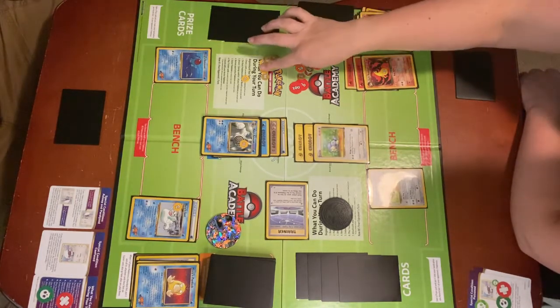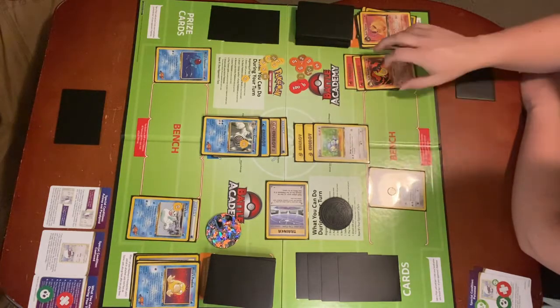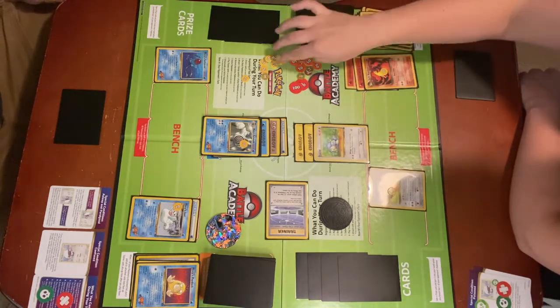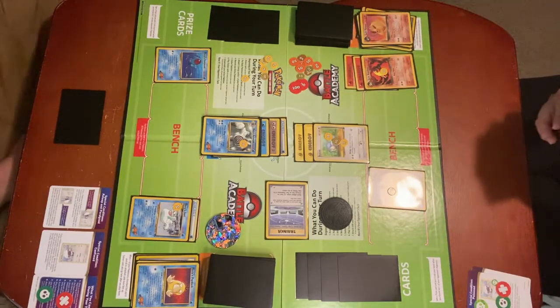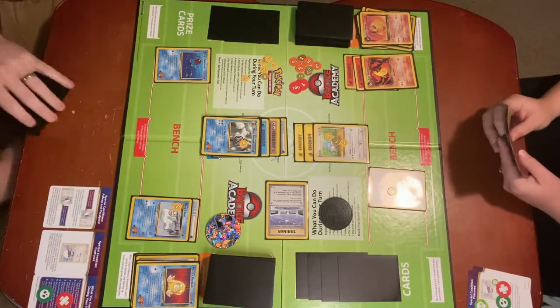So 10 damage to each of my non-Water benched Pokemon, and 30 base damage to Dratini. Dratini has 40 HP normally, so it has 10 HP remaining.